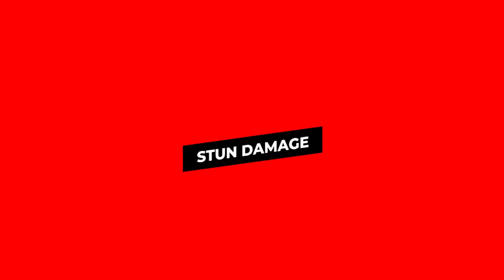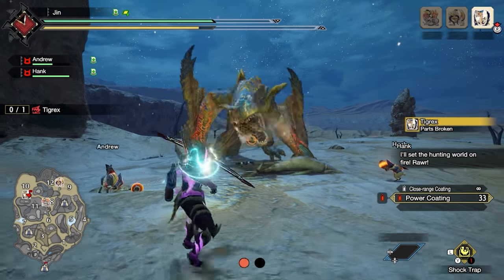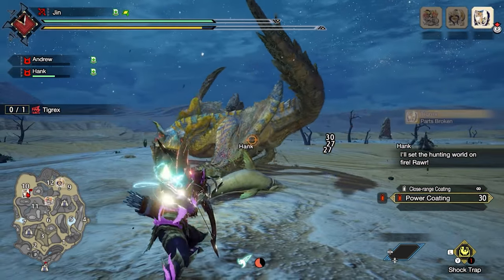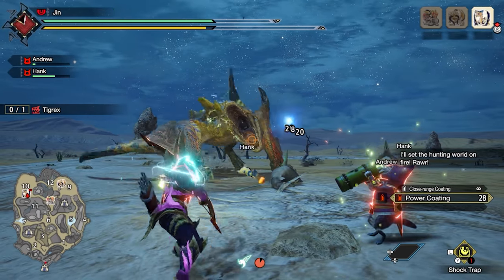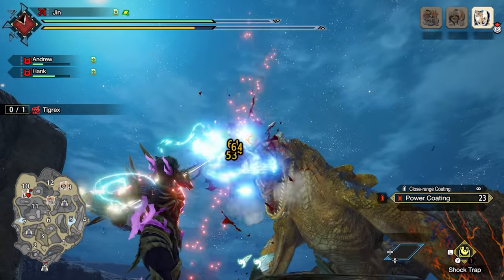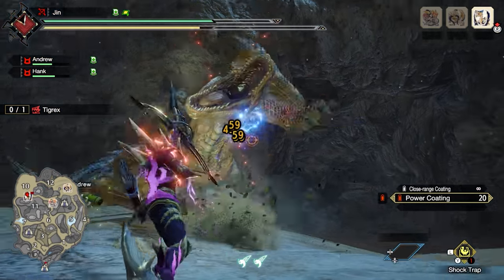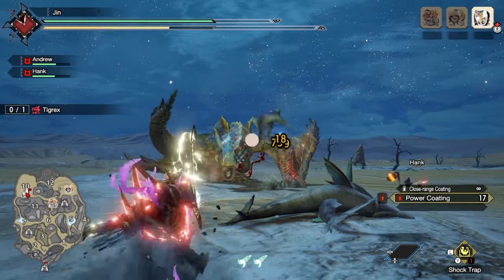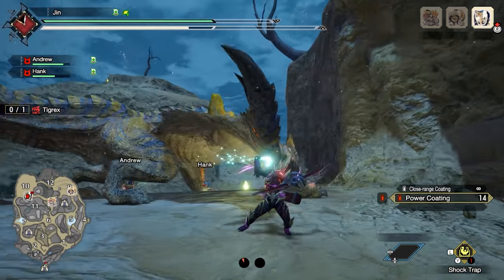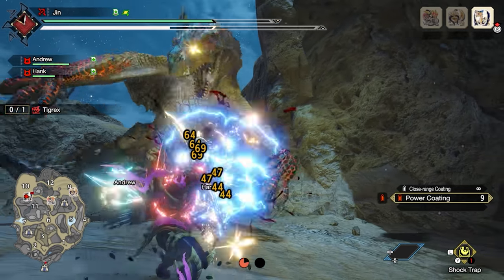We'll come back to that in a little bit, but now we're going to talk about one of the main benefits of the Absolute Power Shot, which is that it does KO damage. It's really hard to find out exactly how much KO damage each arrow does because the game hasn't been datamined yet, especially since it depends on your shot pattern and your charge level. Basically, the higher your charge level is and the better your shot pattern is, the more KO you're going to inflict. Every Power Shot does stun damage if you land it on the head, so keep landing those Power Shots on the head and eventually the monster will KO, as you can see on the clip.